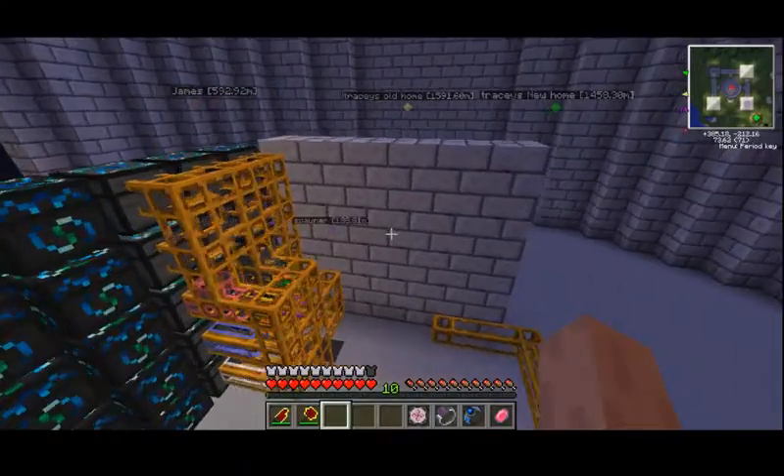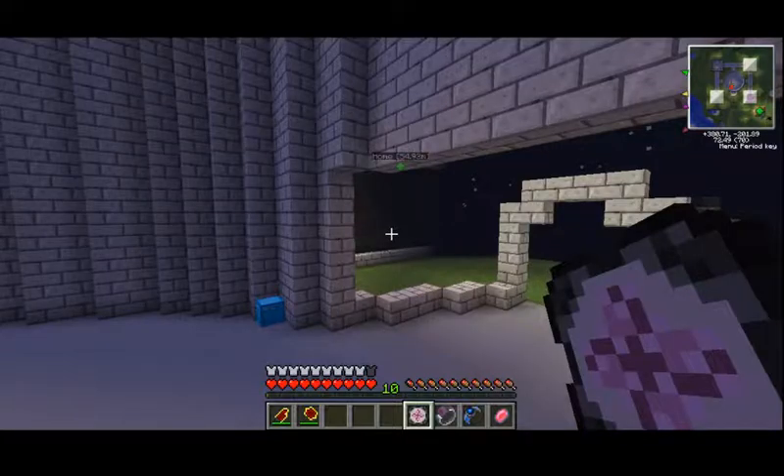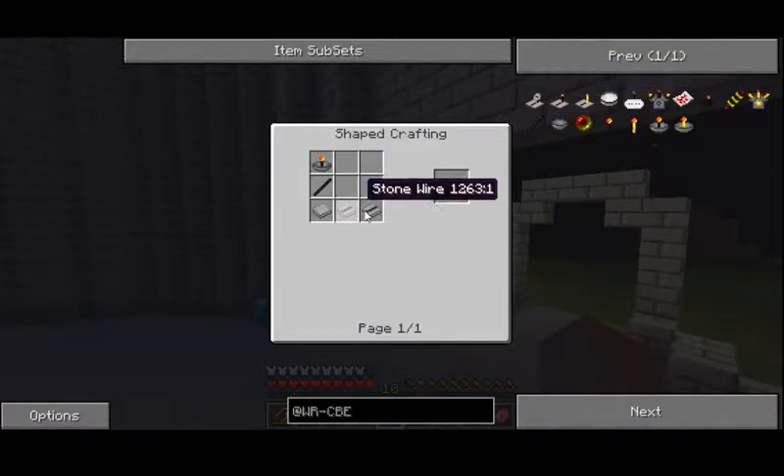Basically what I want to have here — first of all I should probably go and make some of the stuff. Let me open my crafting. Wireless receiver, wireless transmitter, jammer — I don't know what that is so I'll leave that alone. But I'll need these — I'll probably make a few of them. Stone wire — easy. Obsidian stick, receiver, dish. That's all easy.